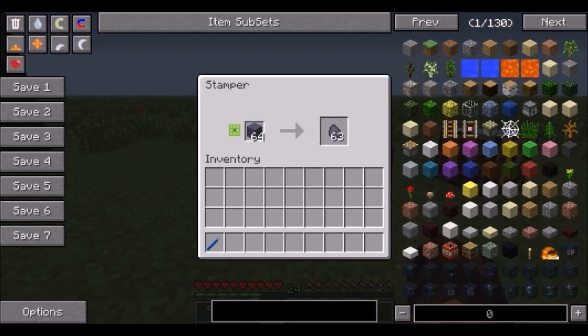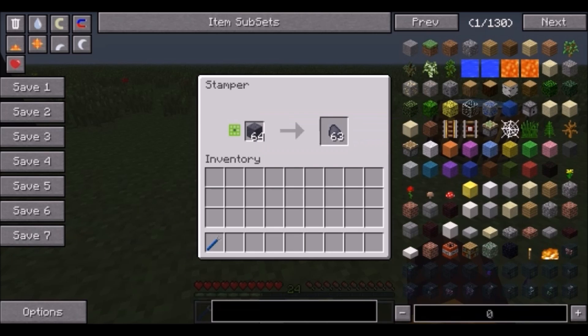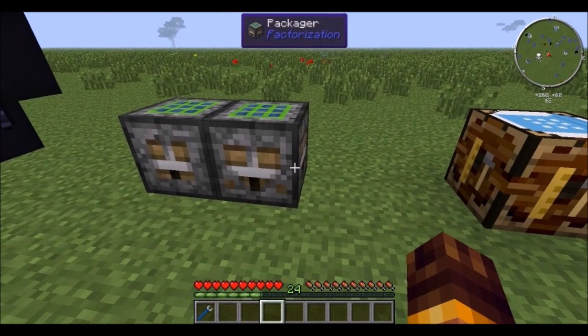Next are the stamper and packager from Factorization. The stamper converts one item into several items automatically — from blocks of coal coke it outputs individual coal coke. The packager does the opposite: it uses either a 3x3 or 2x2 grid depending on the recipe, and outputs accordingly. For example, 4 stone in a 2x2 makes stone bricks — requires no power, just a piston.